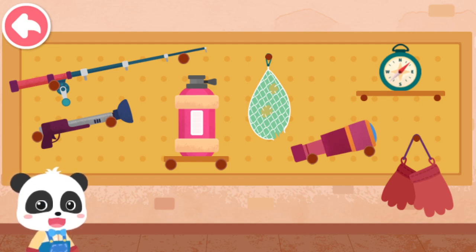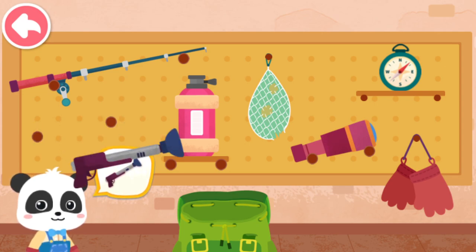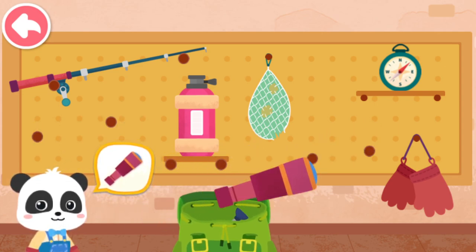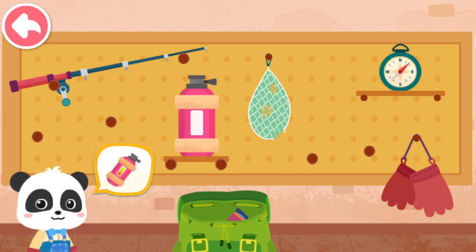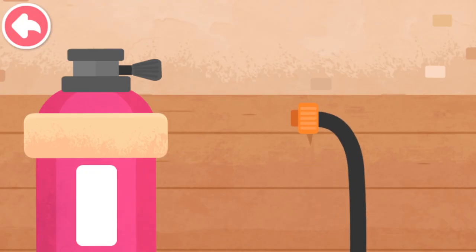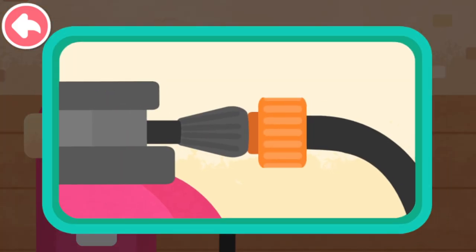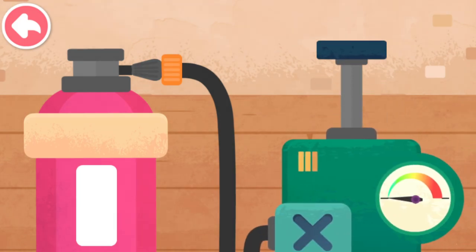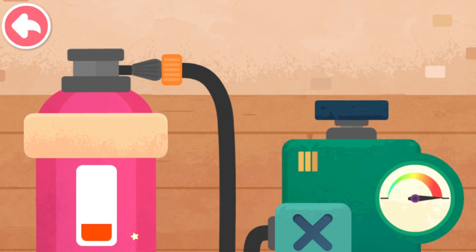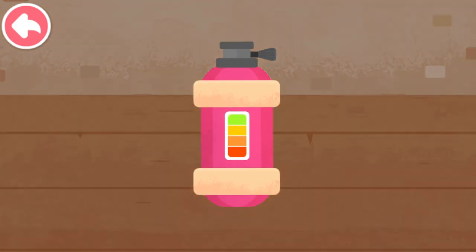Before you go, let's see what tools to bring! Spear gun! Binoculars! Oxygen tank! We're out of oxygen! Let's inflate the oxygen tank! Connect the air pipe first! Start pumping oxygen! Oxygen tank is ready!